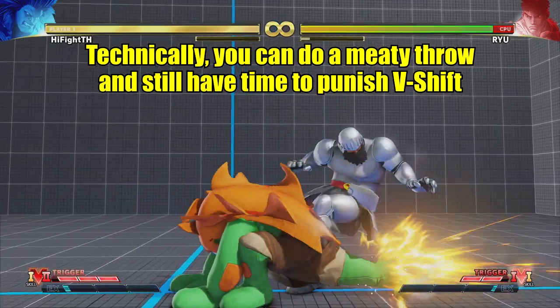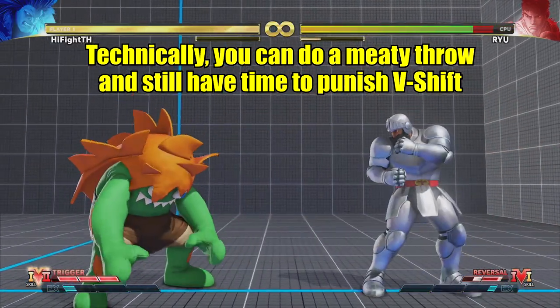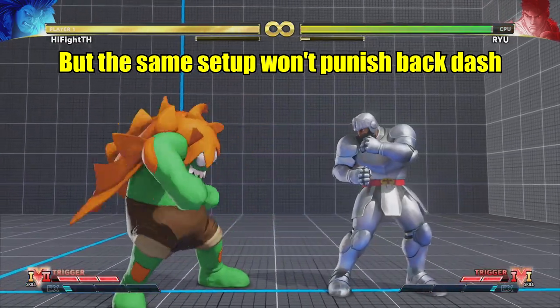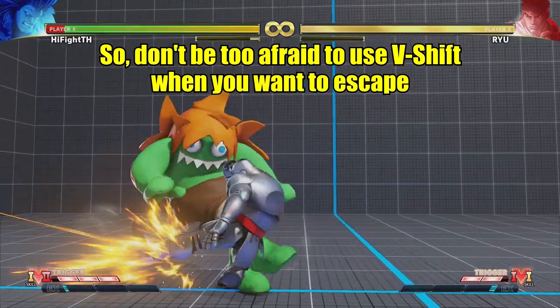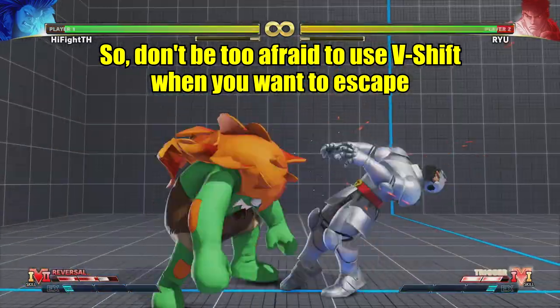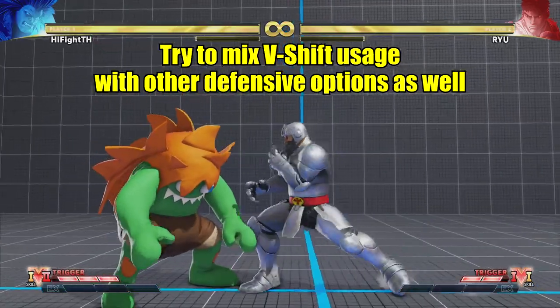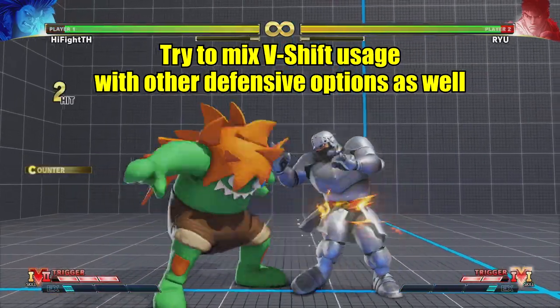Technically, you can do a meaty throw and still have time to punish V-Shift, but the same setup won't punish backdash. So don't be too afraid to use V-Shift when you want to escape. Try to mix V-Shift usage with other defensive options as well.